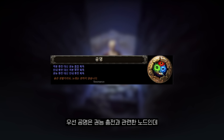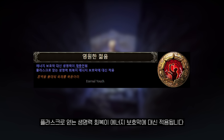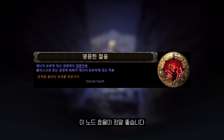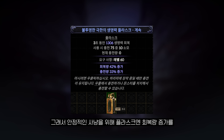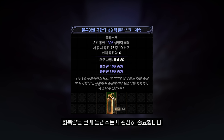공명은 권능 충전과 관련한 노드인데 자세한 설명은 이후 장비 설명에서 추가로 말씀드릴게요. 영원한 젊음은 에너지 보호막 대신 생명력이 재충전되고, 플라스크로 얻는 생명력 회복이 에너지 보호막에 대신 적용됩니다. 우린 생명력보다 에너지 보호막을 더 집중해서 세팅하기 때문에 이 노드 효율이 정말 좋습니다. 안정적인 사냥을 위해 플라스크엔 회복량 증가를 꼭 붙여주세요. 에너지 보호막 총량에 비해 기본 플라스크 회복량이 적은 편이라 회복량을 크게 늘려주는 게 굉장히 중요합니다.